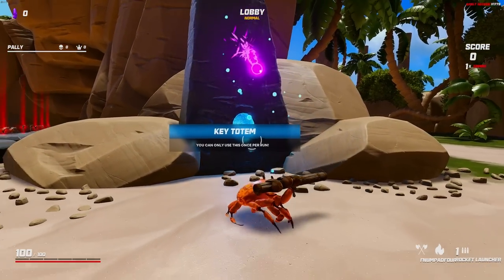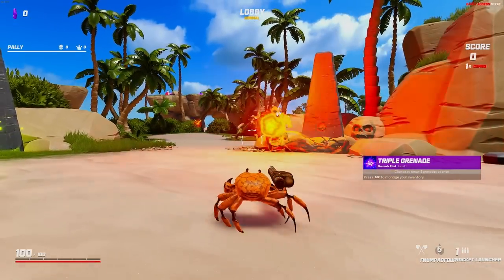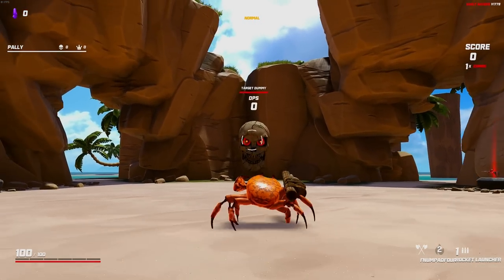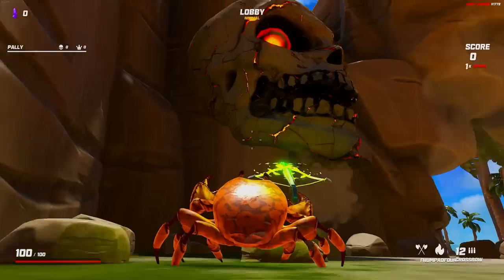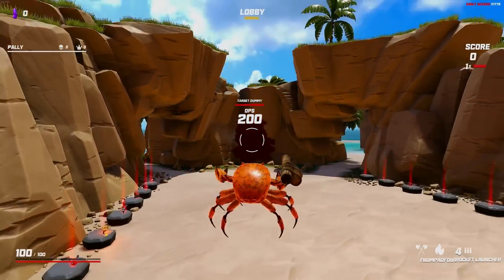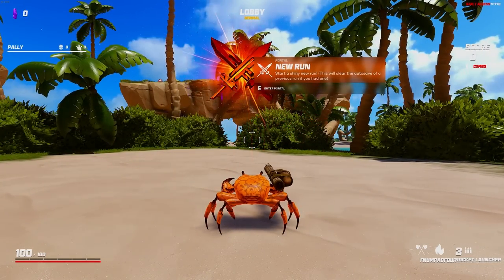We are going to be using the rocket launcher today with the triple grenade — chance to throw three grenades at once. So we'll be leaning into grenades a fair amount in this video as well. The rocket was like the second or third weapon I actually unlocked. It does start off on the low side for DPS. If you compare the rocket to the crossbow, the crossbow can put out significantly better numbers if you play up close, whereas the rocket launcher at any range is just going to hit for 200. There are ways to scale this, and hopefully we find some of those ways on today's run, but let's get the run underway.